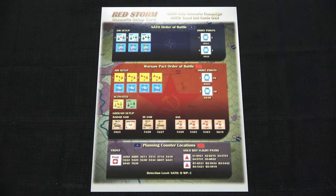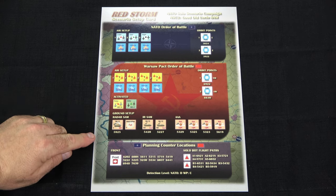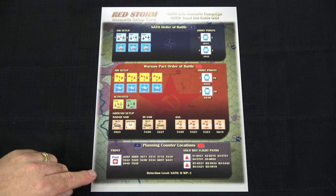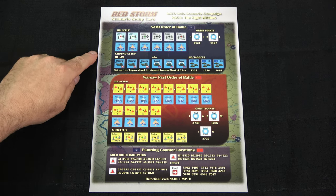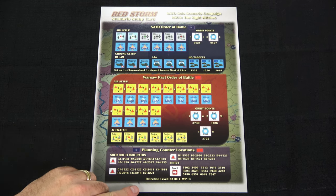On the back we have the setup for scenario two, Good Old Uncle Sam — your setup for NATO, the Warsaw Pact, as well as some ground setup for radars, SAMs, and AAA, then the planning counter locations and detection level for both NATO and Warsaw Pact. Taking some inspiration from World War II, Howard has set up the campaign and named it the Night Witches, with the NATO air setup, Warsaw Pact setup, planning counter locations, and detection levels.